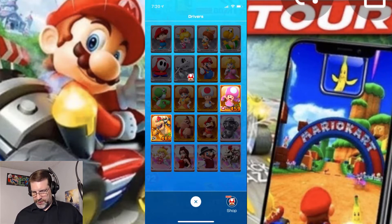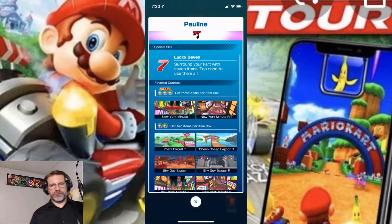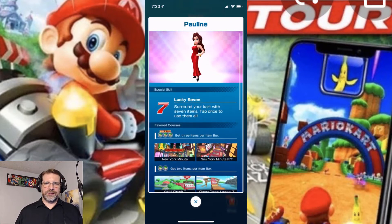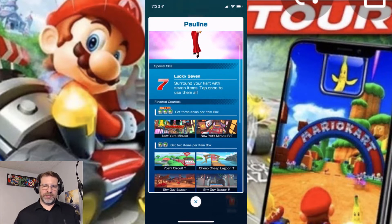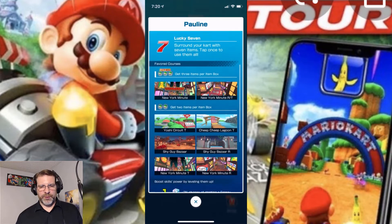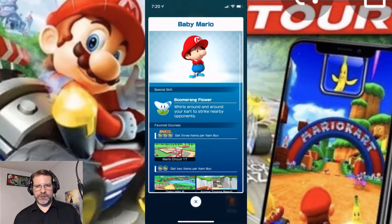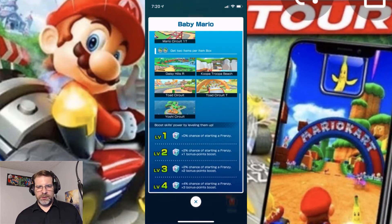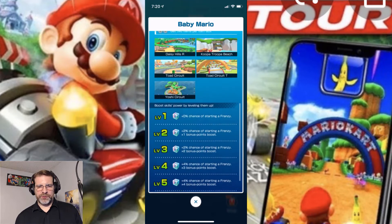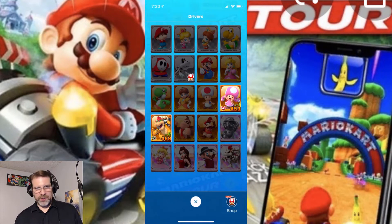It's pretty interesting. Here's Pauline — lucky seven. Only two courses where she can get three items per box. She's like one of these major epic or legendary characters, whatever you want to call it, but only two courses for three items per box, and then six courses where you get two items per box. And there's her bonuses as you level her up. We got Baby Mario up here — one course where he gets three items per box, five courses where he gets two items per box, and then his level-up bonuses there. Very interesting.